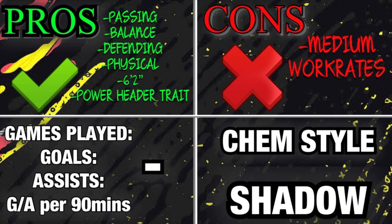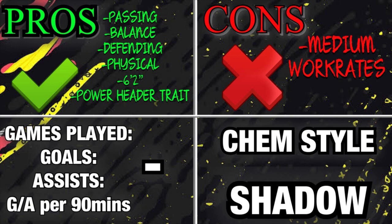For the rating out of 10 — with 10 being Rio Ferdinand or Inform Joe Gomez, the most broken center backs in the game, and 5 being a center back who just wasn't great — Herrero is going to be an 8.5. He's not overpowered, but he does his job, he's an icon, and I really liked this card.